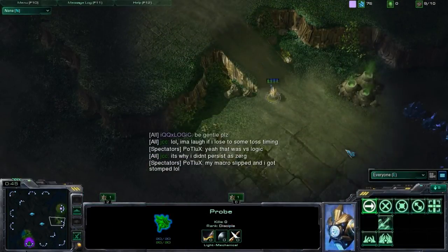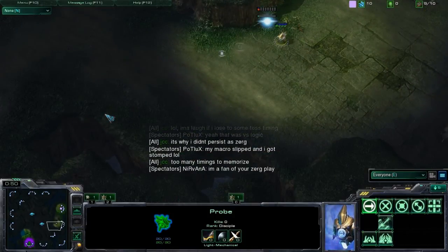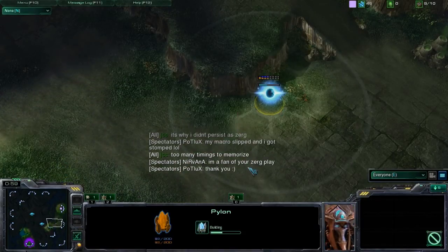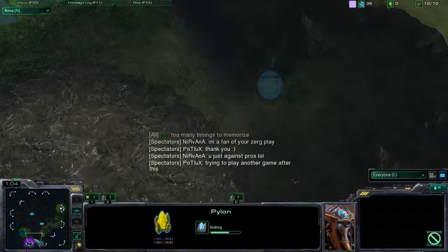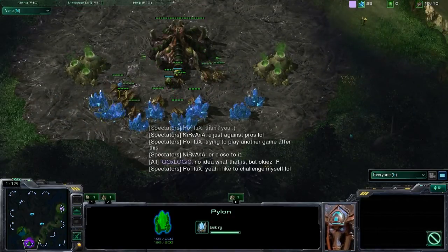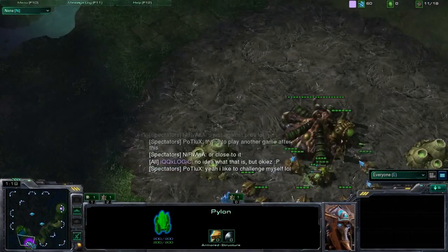I am on a casting spree — this is the second game in a row that I'm gonna be casting, and hopefully I'll have these uploaded by tomorrow. For the time being, looks like Logic is gonna be going for some type of early expand, which is actually very powerful against any Zerg build. Roaches would be the proper response to some kind of early expand from the Protoss, just because it's so hard to deal with otherwise.